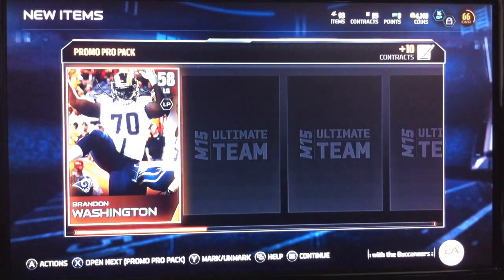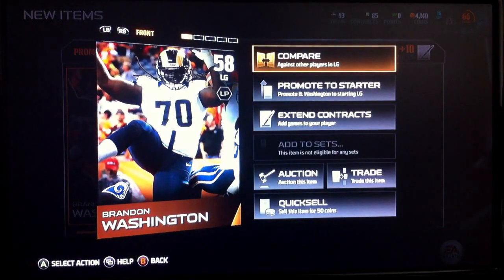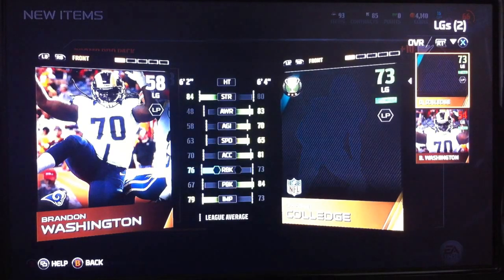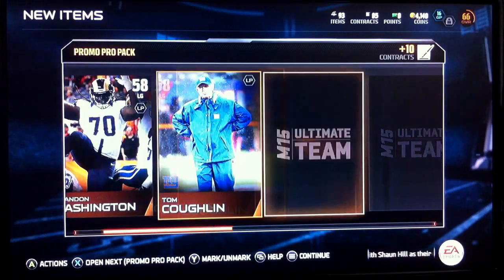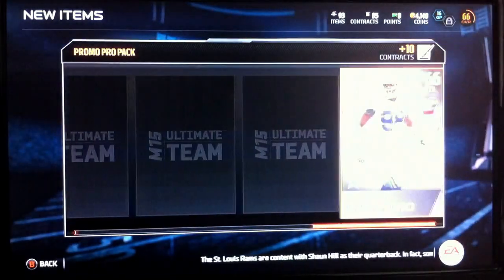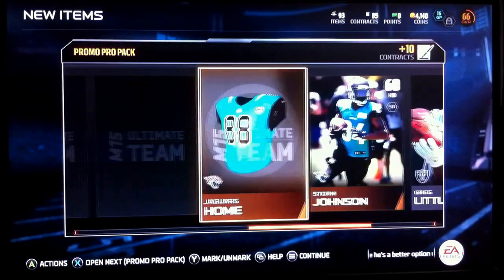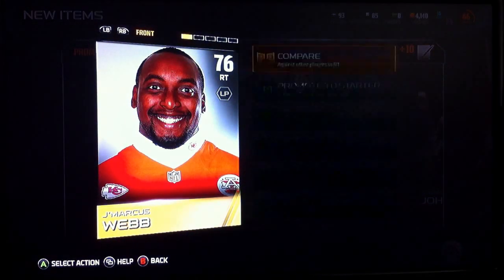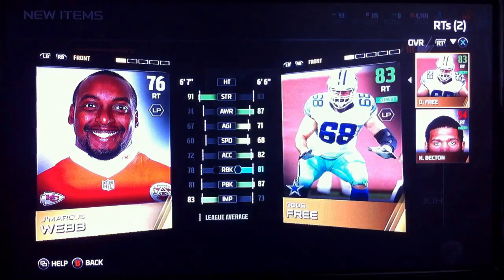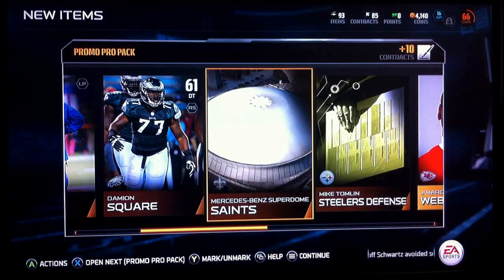Let's go ahead and open up the next one. A Left Guard. Let's see if he's better than my other one. No, he's not. Tom Coughlin, Coach, Defensive Tackle, Left End, Wide Receiver, Running Back, Jersey. Nope, he won't be a starter, so I can probably go ahead and just sell him. Steelers defense and the Saints stadium.